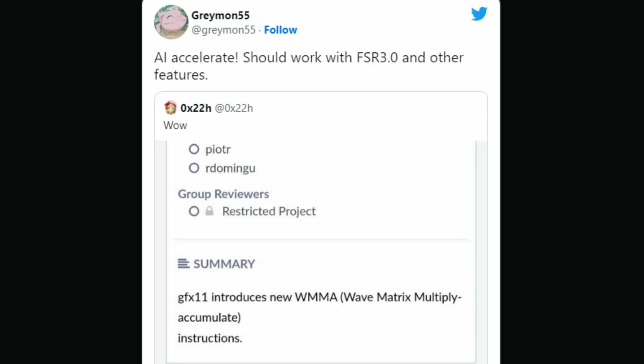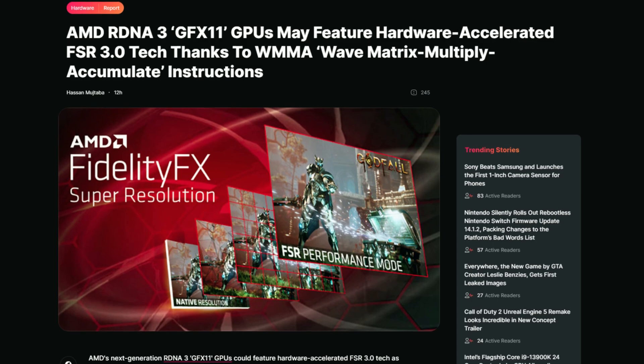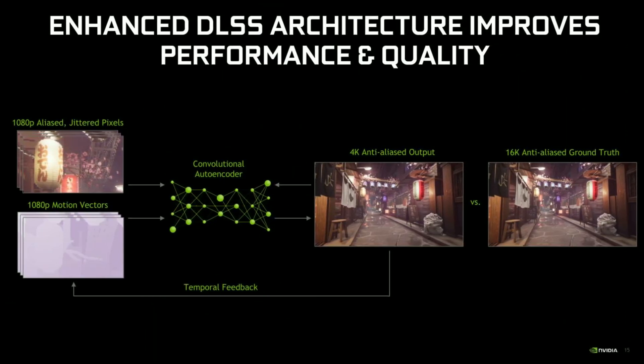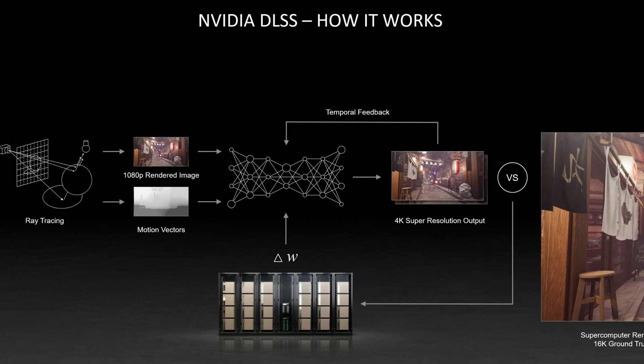He's now putting out a post saying that AI acceleration should work with FSR 3.0 and other features. This is because RDNA 3 GPUs are bringing AI acceleration, the same as Zen 4 CPUs, which is very nice. We're seeing that FSR 3.0 may indeed be using the same approach as Nvidia's DLSS — DLSS needs those hardware machine learning AI cores to actually work properly, and you can't even use DLSS without those cores.